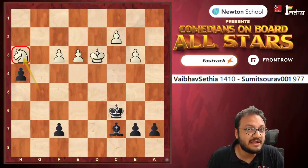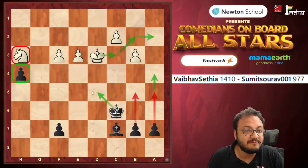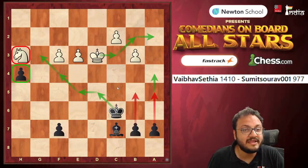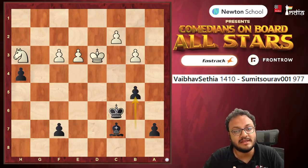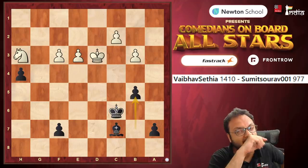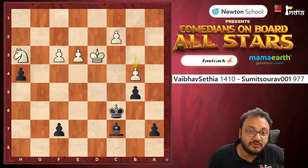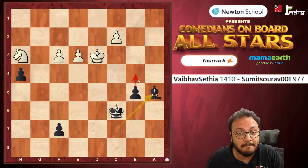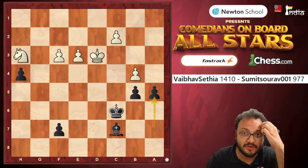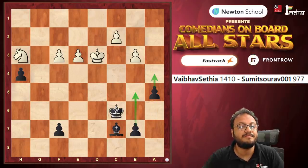Now it's the principle of two weaknesses. The Knight is kind of stuck to this pawn, so you need to create a passer on the other side of the board so that the King will be stuck there. Once you do that, the Black King can find a way to go inside and win the game — that's how you should plan it. Sumit's execution was not correct. He played b5, and here White has a powerful move to make Black's task very difficult: b4, because now a5, Bishop a5 does not create a passed pawn as this pawn stops it. So it was important to start with a5 here by Sumit, then b5, then a4 — that's how it would have been good.